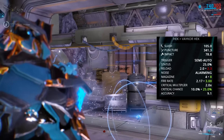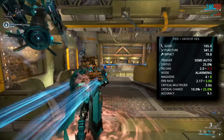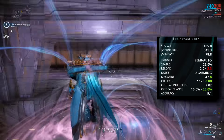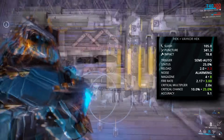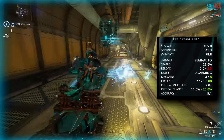As for the stats, you'll notice that the base damage and status chance between the two are exactly the same. The big difference, however, comes in the form of the whopping 15% critical chance increase from the regular Heck to the Vakor Heck. This means that instead of a pure damage build, we'll be modding for a crit build.